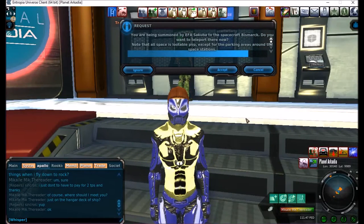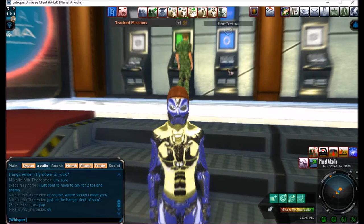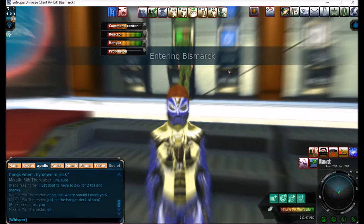I'm just gonna show you what you need to do. First of all, I'm on the guest list of the Bismarck, and second of all, do you see the bar above my head? That means that I'm being summoned, and in order for me to get on the Bismarck, I need to accept the summons, and it will teleport me up to the ship.